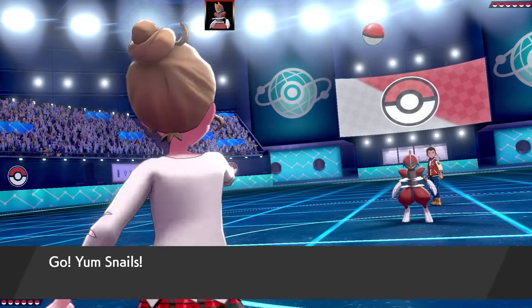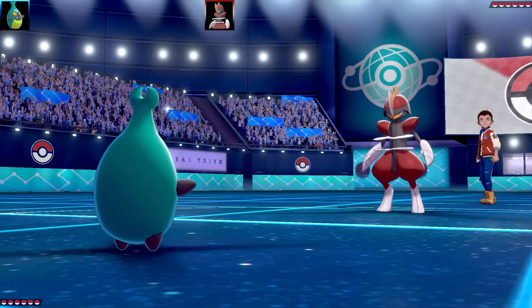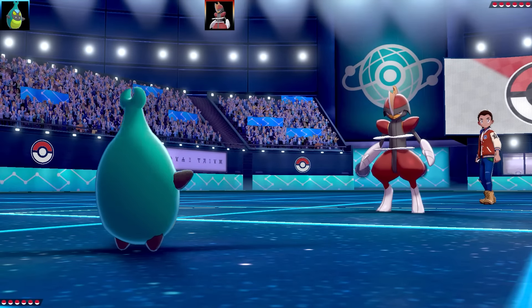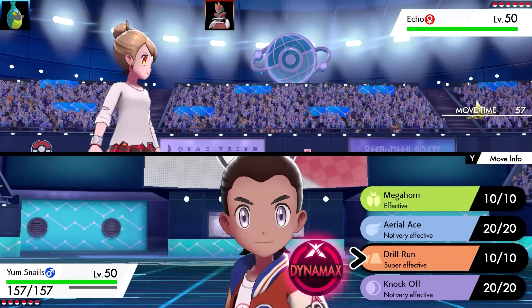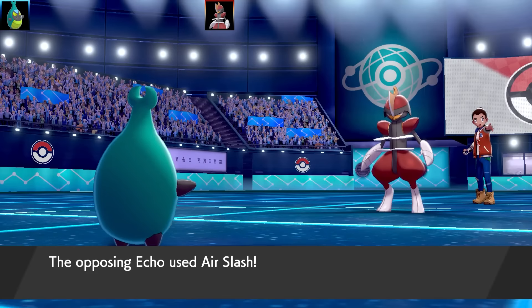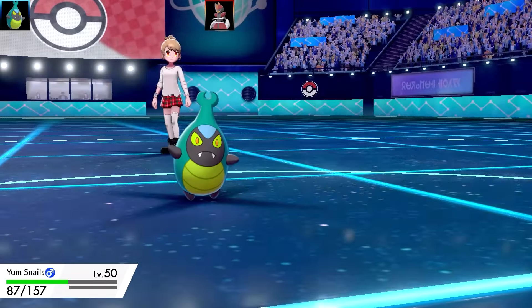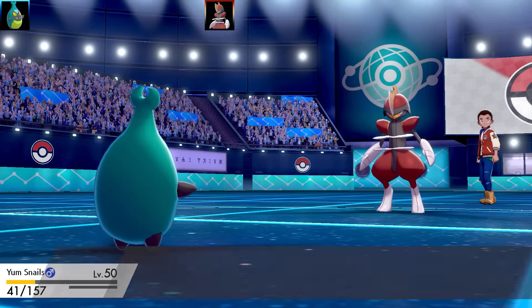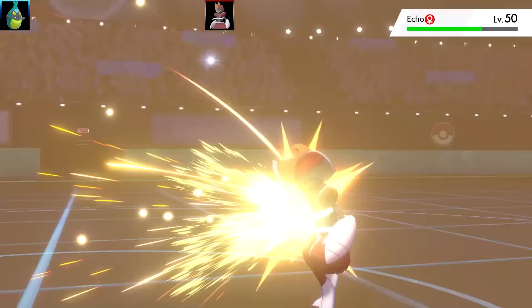First battle is against Cruz or Cruise - not really sure how to say that - and we've got a Bisharp lead. My first Pokémon is Caroblast, and I'll explain why it's on this team. Its moveset is Megahorn, Drill Run, and Knock Off, with Choice Band as the item and No Guard as the ability, max HP and max Attack. There's a special Bisharp here with Air Slash - going for the Drill Run doing some quality damage.